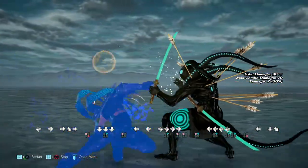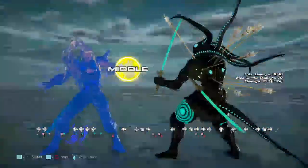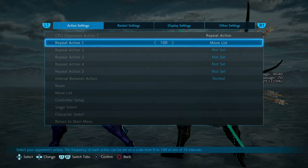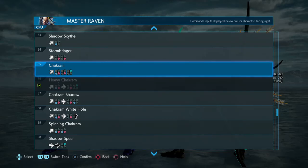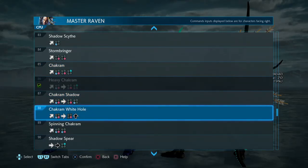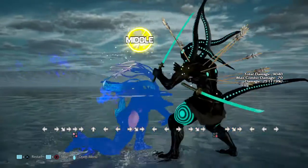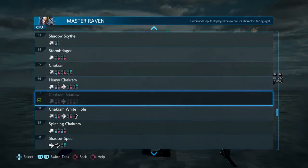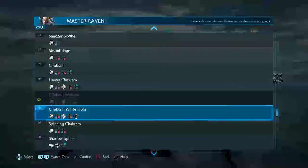Heavy Shotgun — even then you have to block the low. The thing about the low is it's either done right away or there's a small delay — there's a window you can see whether a low is coming or not. When you do a normal Chakram the low comes right away, and whenever you do the Chakram Shadow or maybe even the White Hole, if you see the low you can block it and flash it. If you get hit by the low you can't flash it, but you can still punish it on block if you don't get countered.